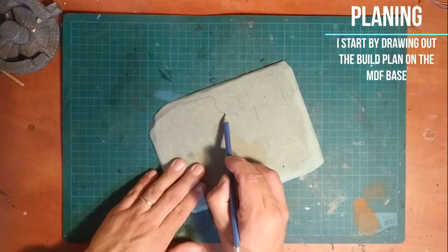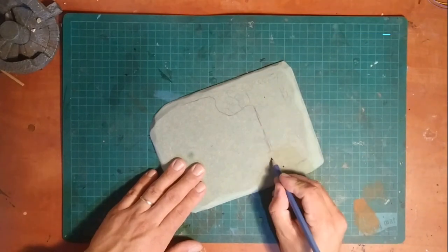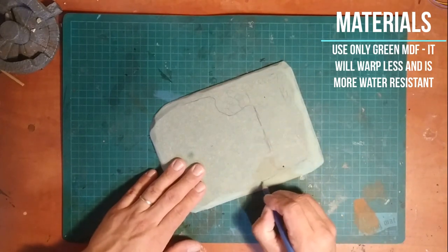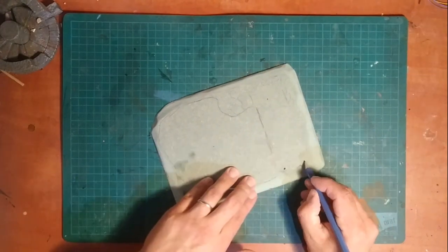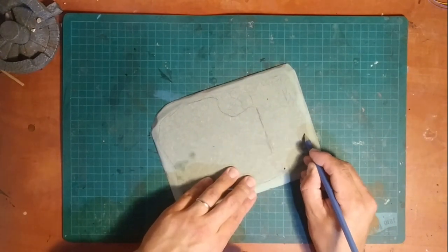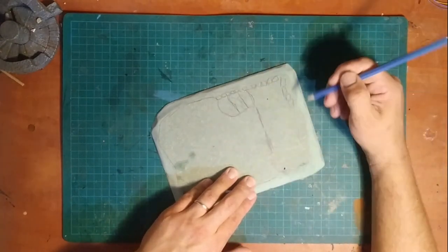To get started you need to first make your base. I do this from green MDF — the best type of MDF in my view because it doesn't warp when in contact with water. I first take a box cutter and bevel the edges roughly, then use some sandpaper to smooth it out.